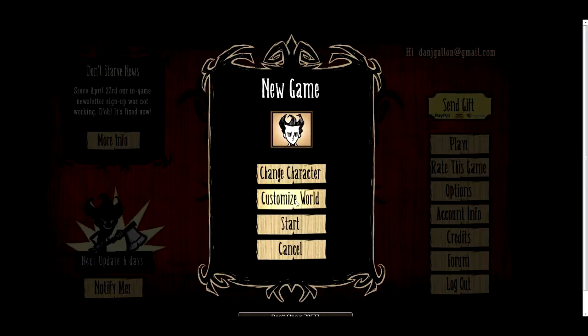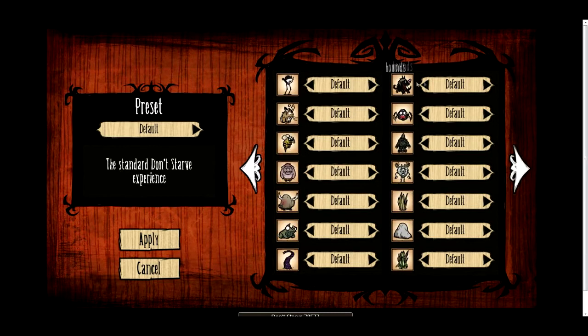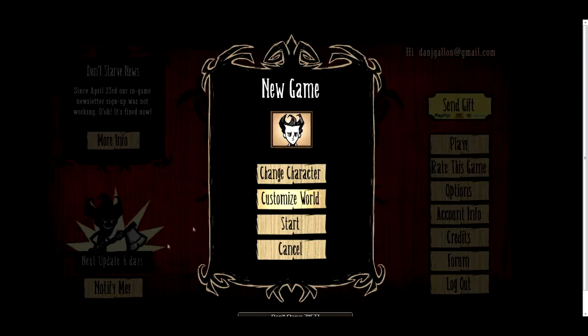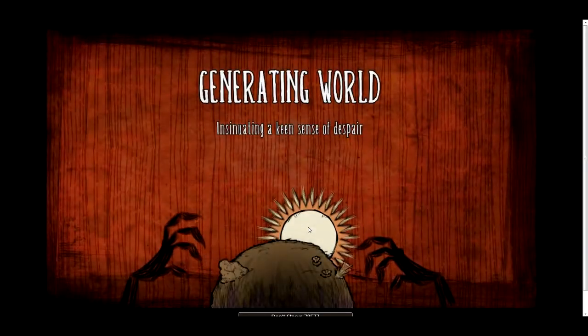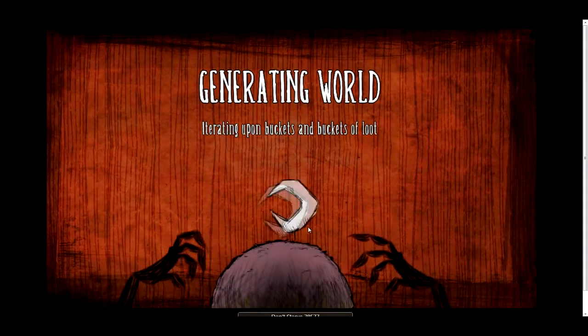So I'll start as Wilson and show you the customise world menu. This is useful for beginners because you can make the world a lot easier to survive in. I'm going to set slightly less hounds and slightly more grass, and that should be sufficient. Now it's generating the world and we'll get started on the game.